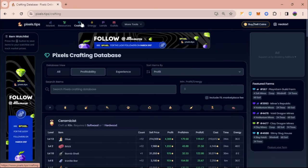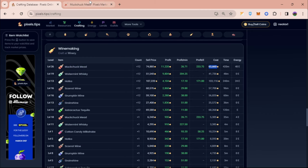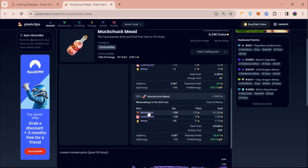If we open pixels.tips under crafting and then profit, we can see that mock chuck mead has a profit of around 11,000 coins if you craft 12 of them and sell right after. You will need coins to buy the ingredients — mock chuck, cooking mix, and honey. In a day, you can't plant all of this mock chuck unless you buy energy.